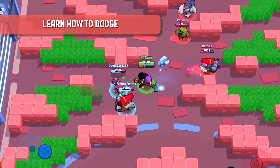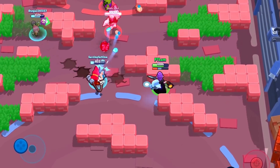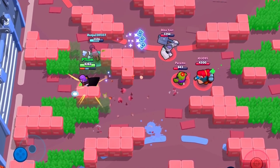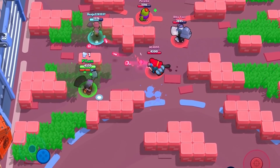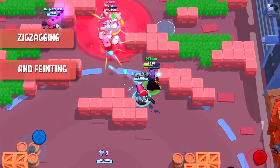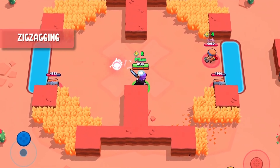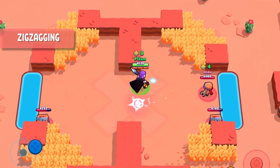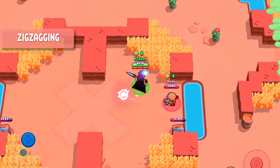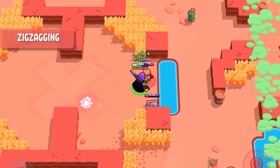Learn how to dodge. Dodging is very important in the game as you don't want enemy attacks and their supers to be focused on you. A healthy pattern is randomizing your movement so that enemies cannot predict it easily. I recommend two following ways of dodging: zigzagging and feinting. Zigzagging is the art of walking in a zigzag pattern. It works better against long range Brawlers and some medium rangers, specifically those that shoot one bullet. It's not as effective against Brawlers with AoE attacks. And remember, don't do this if you're too close to your enemy.